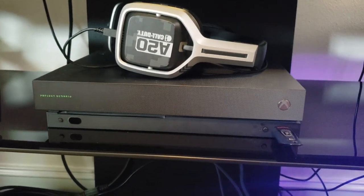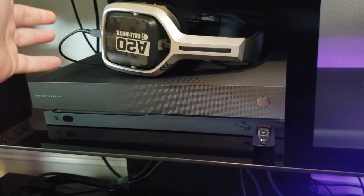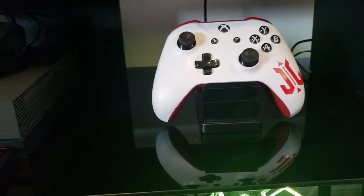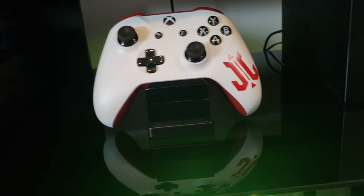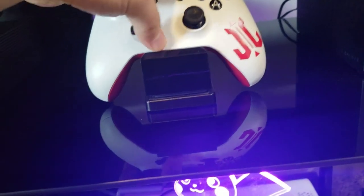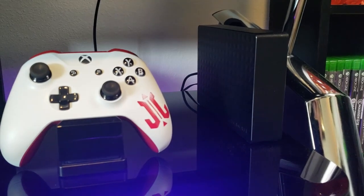Let's get back to the consoles. There is my Project Scorpio Xbox One X, and I use an Astro A20 headset with it — a Call of Duty one I found at GameStop. Right next to it, we've got my charging dock with my controller — my wife got this for me. This is my logo, my channel. You can actually buy these stickers on eBay — link in the description below if you want to spice up your cell phone case or controller. I also got a 3TB hard drive because storage is always needed.